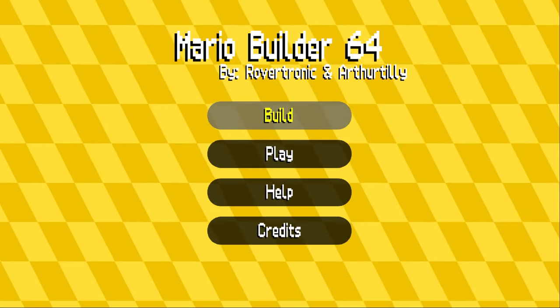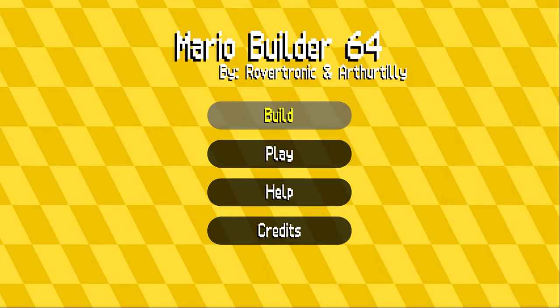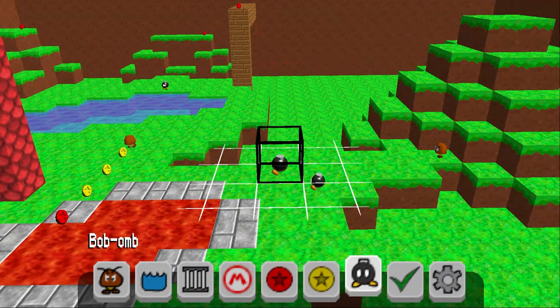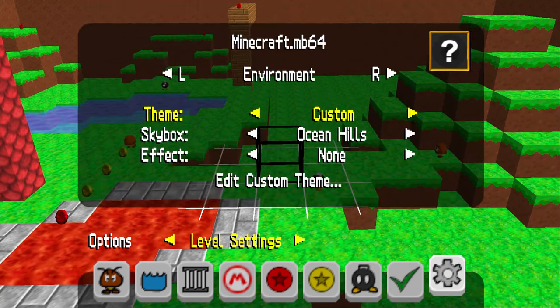So let's jump into the Mario Builder 64 level editor. If you already have your level editor opened, go to Settings and switch to the Environments menu. In this menu, you press this button sequence.